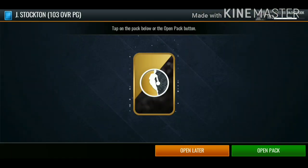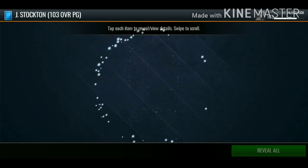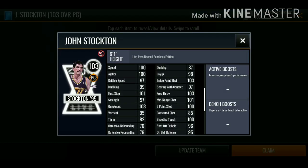On to the big upgrades - we got 103 overall John Stockton. I completed this card as soon as I completed the Magic live pass, which is definitely worth getting. You get these high overall players, you also get NBA cash, and you get collectibles for money masters. This John Stockton looks like a beast.